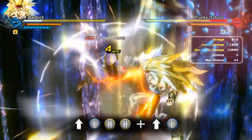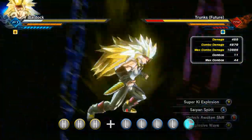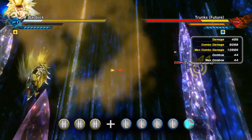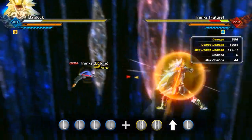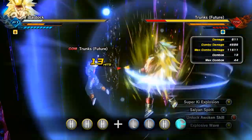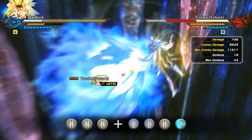Here is the second super damage combo, utilising a very easy, quick rushing stamina break combination, followed by a knock up into a Super Ki Explosion doing a very stylish and insulting 9,082 damage. Here is the next super damage combo, utilising an easy vanishing stamina break combination, straight into a medium length mix combination into a Saiyan Spirit that will smash the enemy with 11,511 damage.